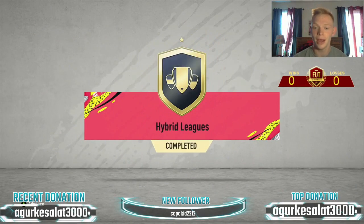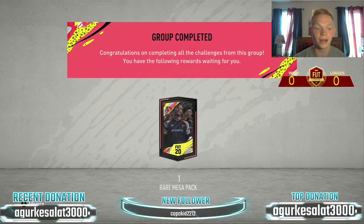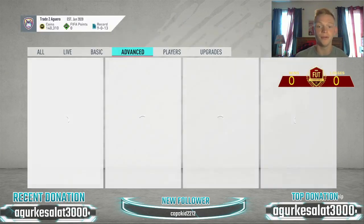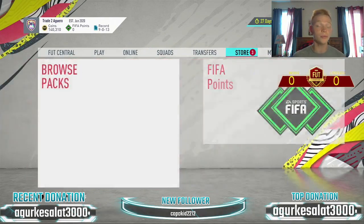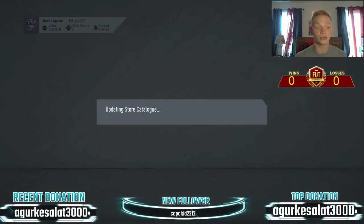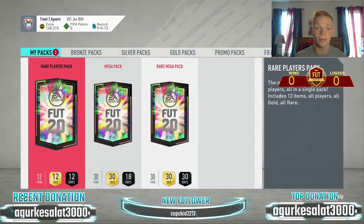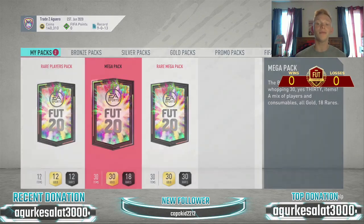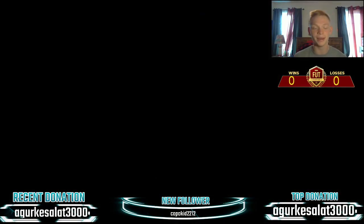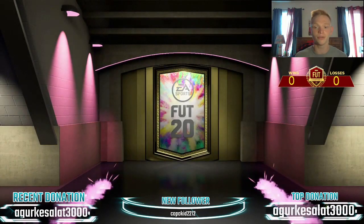Hybrid leagues — we finished that. We got a 35k pack, a 50k pack, and a 55k pack. Like I said in the last episode, I want to complete all the advanced SBCs so we can just sell everything in the club and have all our coins liquid for trading. Let's go ahead and pop open this mega pack. Come on, hook us up with something sick here.